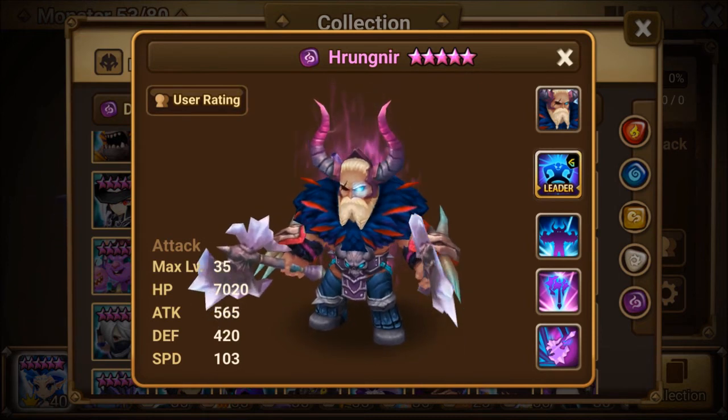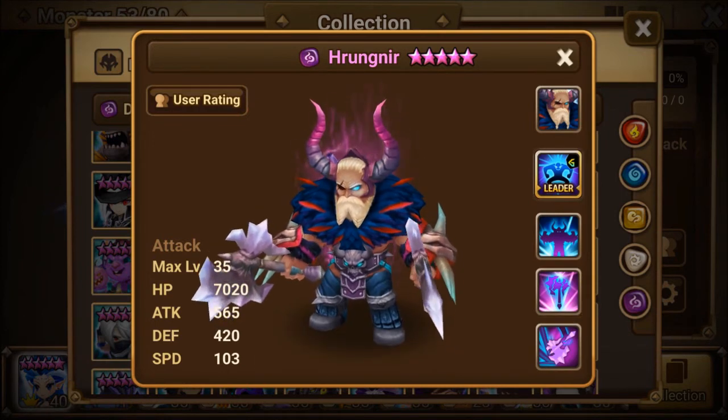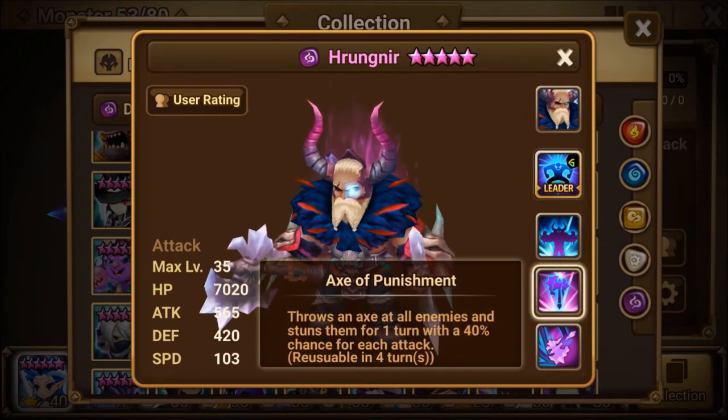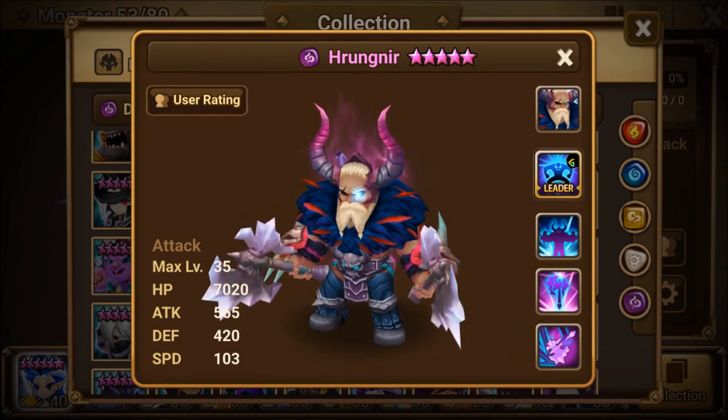Or you can do Focus for the continuous damage and stun rate. This guy is pretty much just awesome. He's a natural four-star dark monster with a chance for DoTs, a chance to stun all enemies, and a chance to ignore the cooldown on his third skill — which I'll show in the next gameplay video. So stay tuned for that.